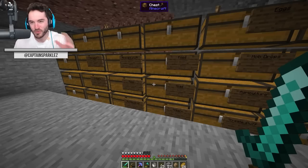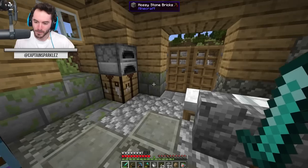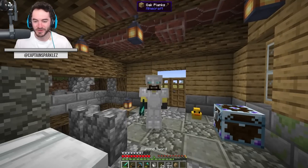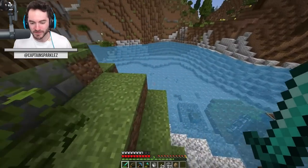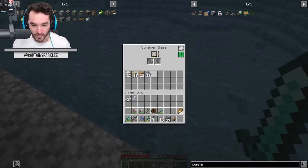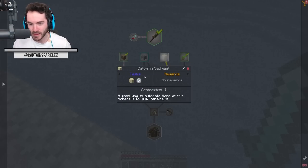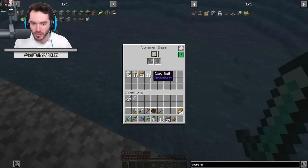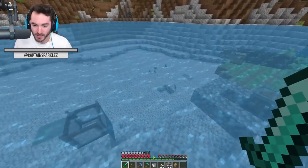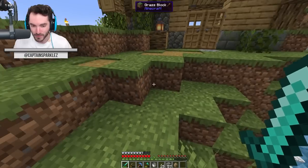Successful setup down there. Time for some builder's tea — nice and refreshing for me, a minion. Let's see what the sifter's been up to, because the beauty of automation is it still goes while you're setting up other automation. We've got sand and clay balls — good to go. I think you use an encased fan on the sand to generate more clay in an automated fashion, on top of whatever is generating here.